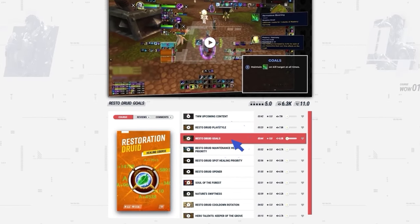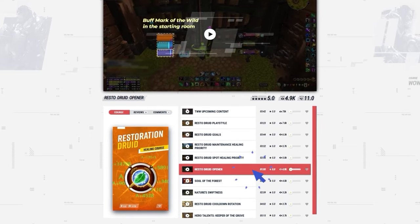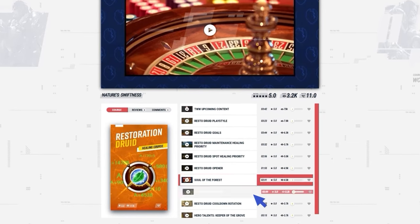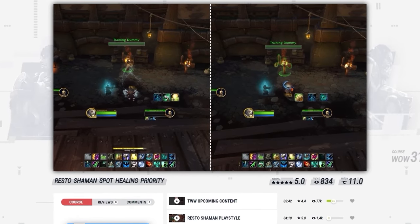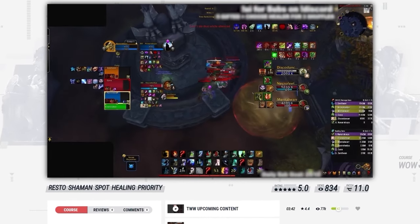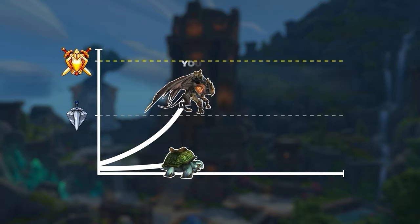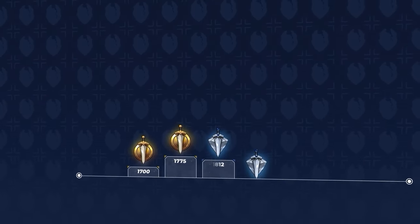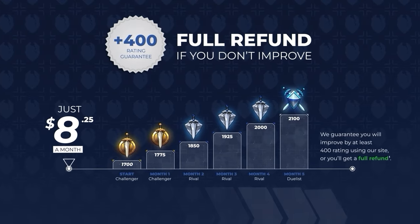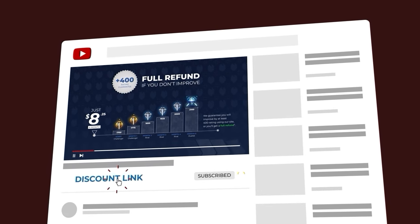That's why at Skill Capped, our healing courses start with teaching the foundation of every spec, since we know from over 10 years of experience that this is what truly carries. You could be missing out on a ton of healing if you aren't sticking to some healing goals, or if you don't know the burst healing combos needed to deal with the insane damage you see at higher ratings. Skill Capped allows you to speedrun the learning process and get ahead of the competition faster than everyone else — we guarantee you will gain at least 400 rating while actively using our service. Join us today using the exclusive discount link in the description below.